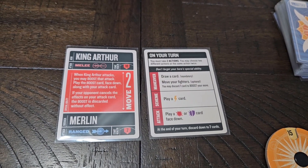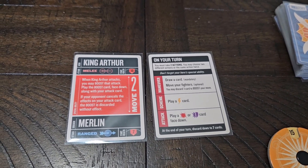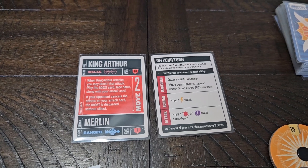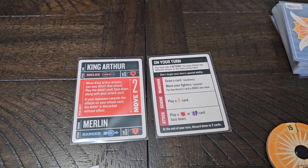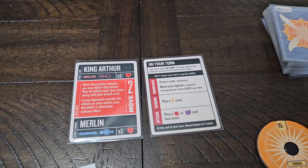On your turn, you must take two actions — you cannot skip an action. You may choose two different actions or the same action twice. The possible actions are maneuver, scheme, and attack. You have a hand limit of seven cards. At the end of your turn, if you have more than seven cards in your hand, you must discard down to seven, placing any discarded cards in your discard pile. Then it's your opponent's turn.